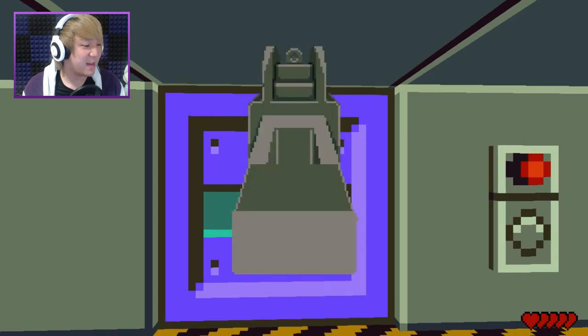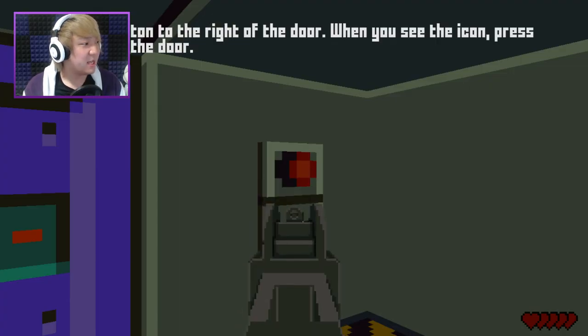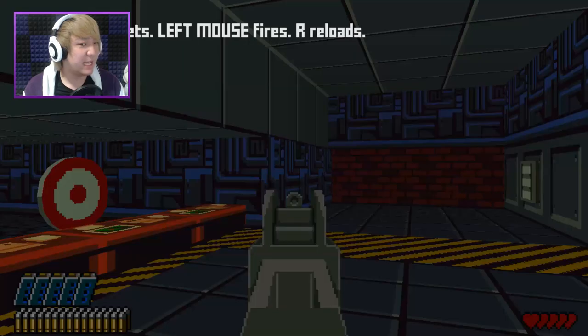This is kinda cool. I can raise my gun up and down too. Welcome to the tutorial. Look at the button on the right of the door. When you see the icon, press space to open the door. Neato.